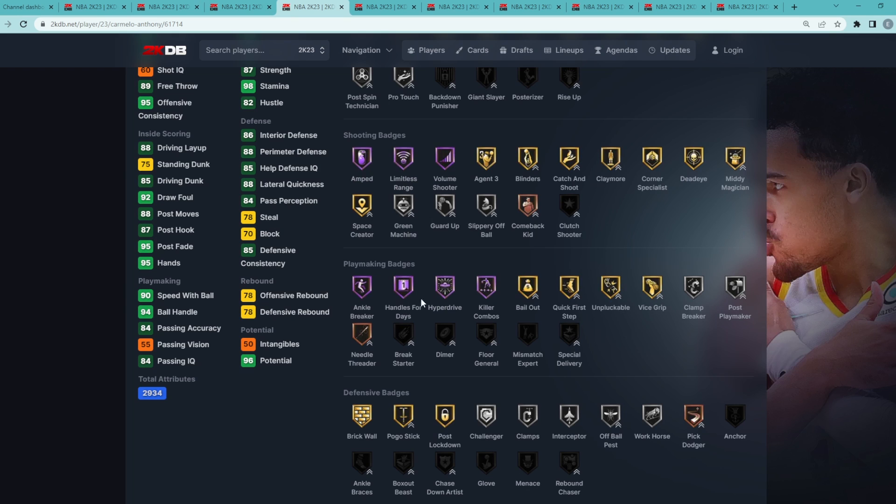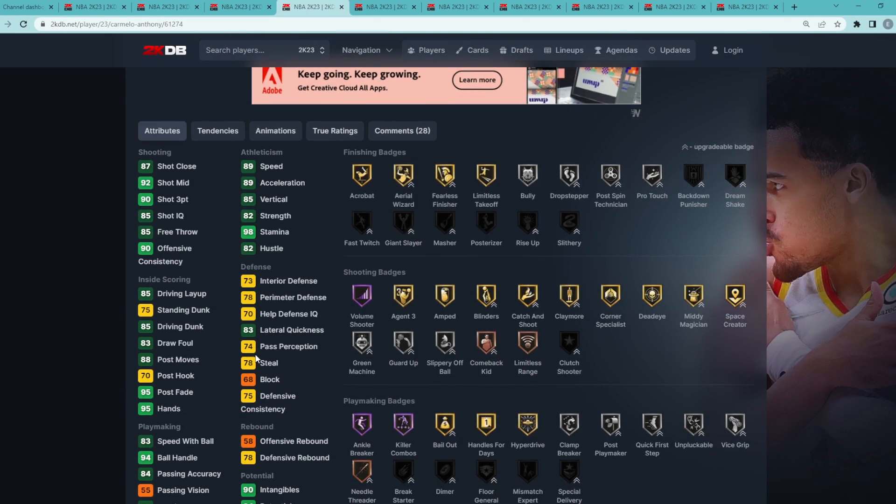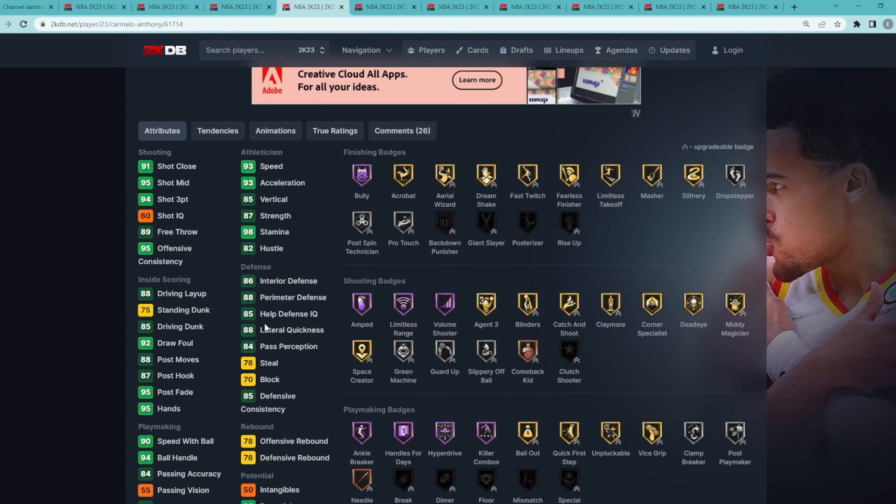He's got some really good playmaking badges on Hall of Fame, including Killer Combos, Hyperdrive, and Handles for Days. Comparing this card to his Diamond version, it's basically Diamond Carmelo with upgraded offensive stats, but he becomes a way better defender and gets Limitless Range upgraded from Bronze all the way up to Hall of Fame. His defensive stats become a lot better on the Pink Diamond and he's now Hall of Fame Limitless.